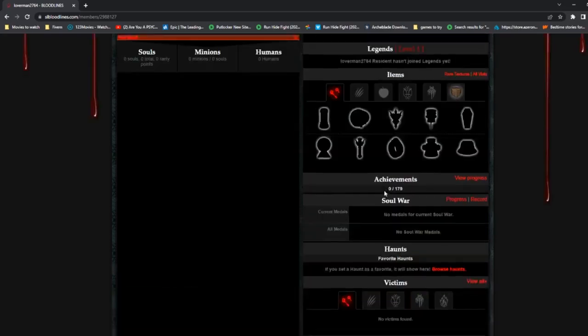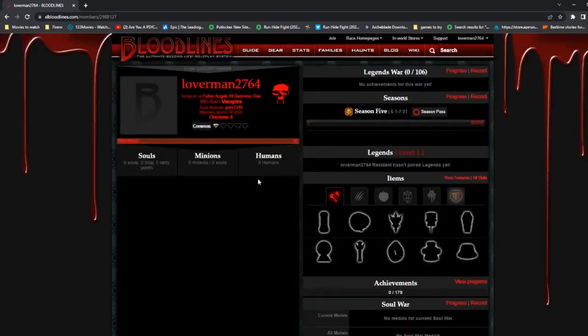That is how you join Bloodlines, and it works the same way for your lycan side — pretty much any Bloodlines character you want to play as, it works the same way. That's all I've got for this video. If you enjoyed it, give it a big old thumbs up, like, comment, and subscribe if you haven't already. Make sure to turn on that post notification bell so you'll be notified when I upload. Until next time — I'm out, y'all, peace.